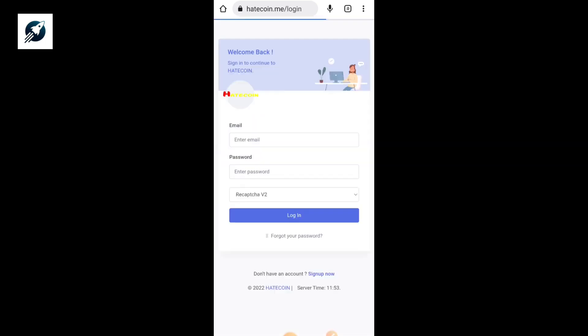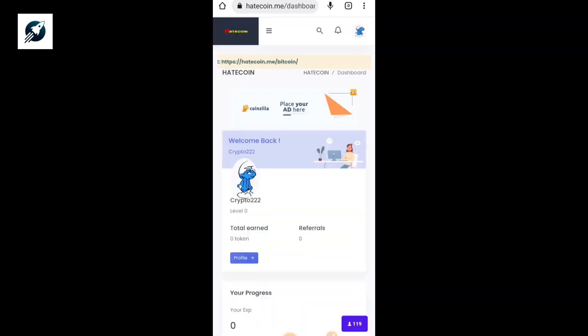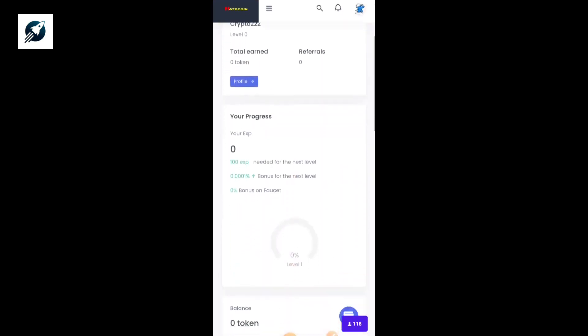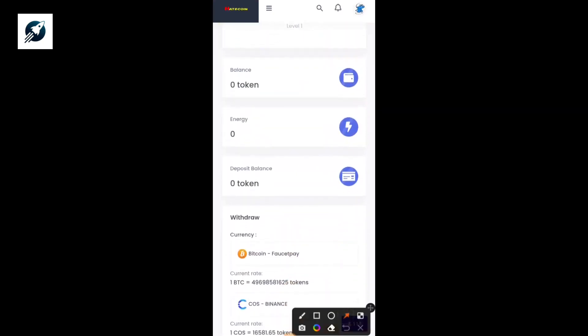I'm already signed up so I'll log in now. This is how the homepage looks. So far I have zero referrals and I've not earned any tokens on the site. This is my dashboard. To cash out Litecoin from the site you need to earn tokens by doing different tasks. I currently have zero tokens, so I cannot withdraw anything at the moment — I'm using a new account.